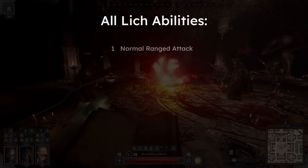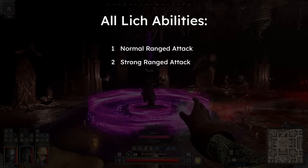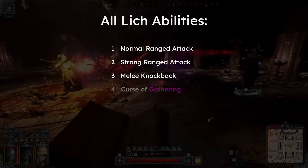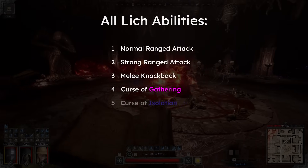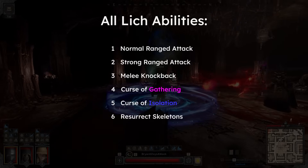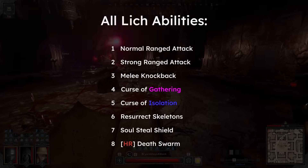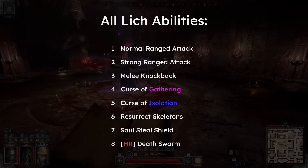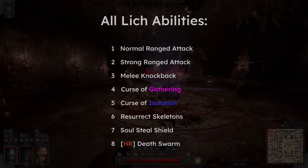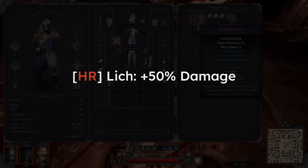So, in summary: there's a normal ranged attack that can be sidestepped; a strong ranged attack that is homing but will break on collision with any unit or surface; a melee knockback that has a brief windup; a purple Curse of Gathering that requires players to come together; a blue Curse of Isolation that requires players to spread apart; a channeled resurrection skeleton skill; a self-shielding spell that triggers only on player death; and a High Roller specific Death Swarm skill that damages any player outside the highlighted purple zone and buffs skeletons who enter the inside area. One more thing about High Roller Lich: its non-curse damaging abilities will all do 50% more damage than the normal mode boss.